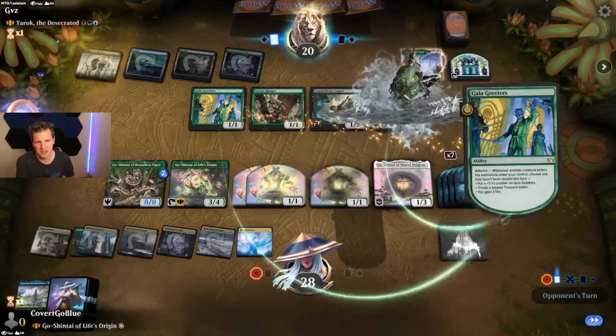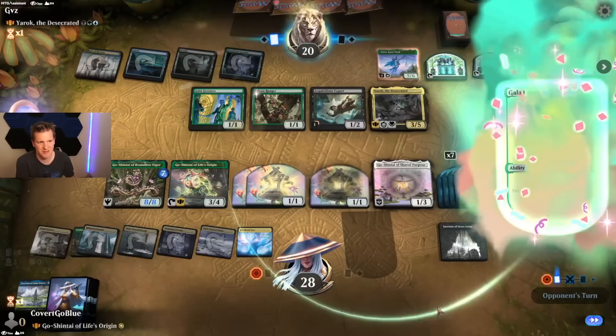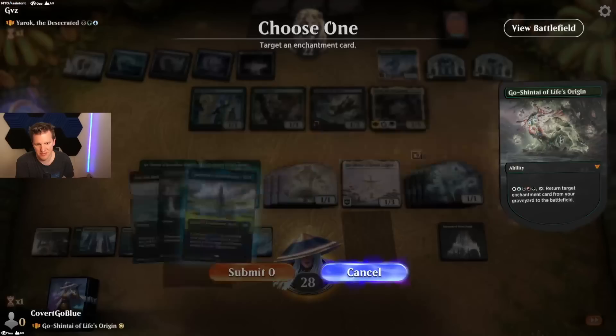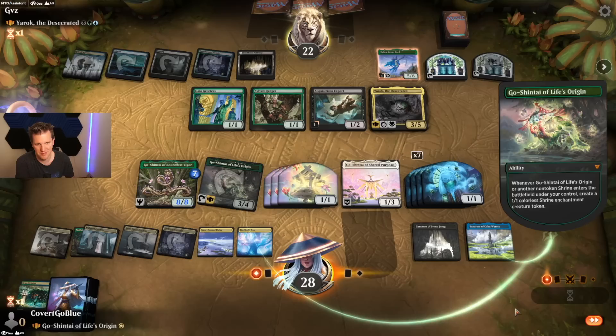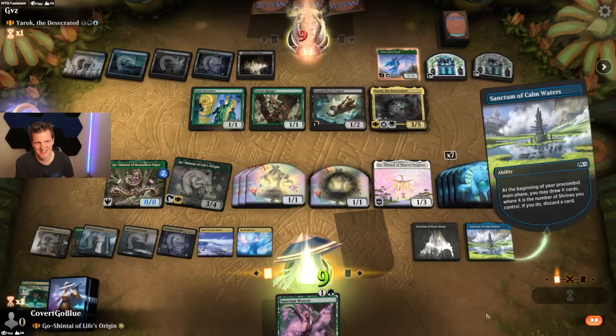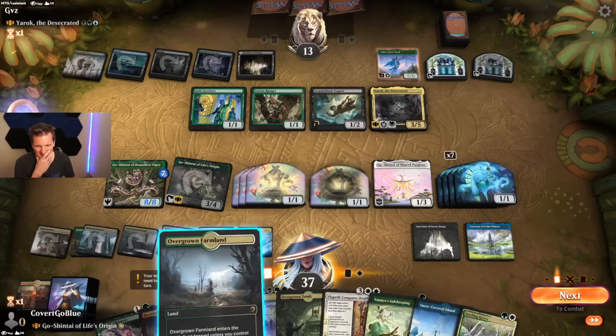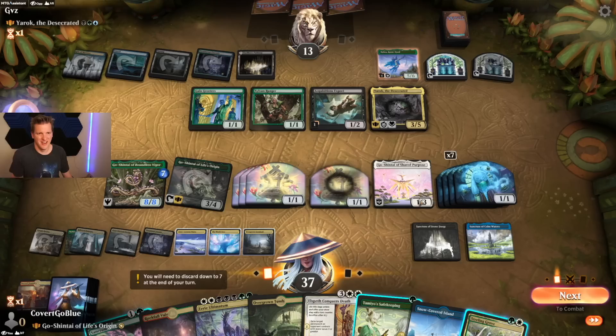Let's go on the trampler — that should apply some pressure. And then on upkeep we can bring this back with a trigger on the stack, and it will trigger at the start of my next main phase — which is gross and awesome. Give me more. Oh my goodness — nine points, nine cards, nine. Wow, oh my lord — insane, absolutely insane.